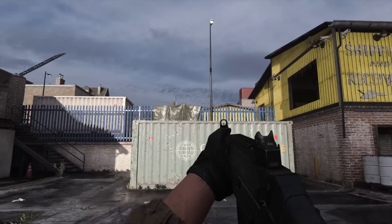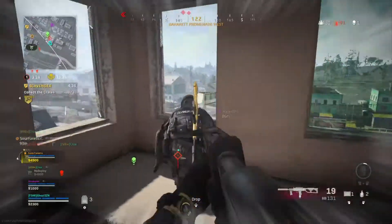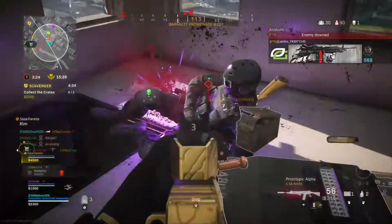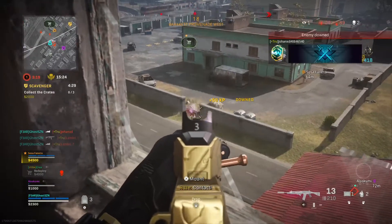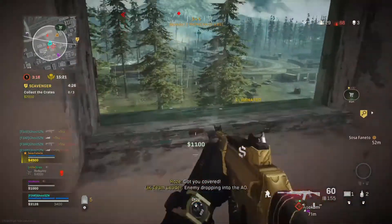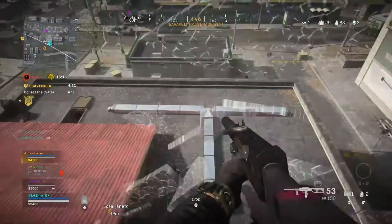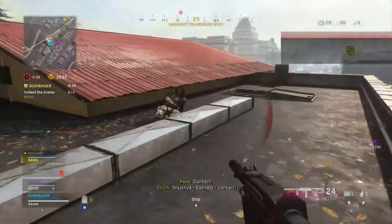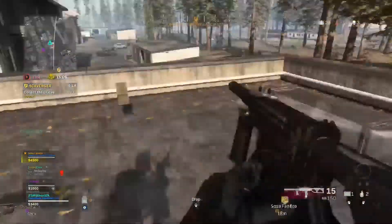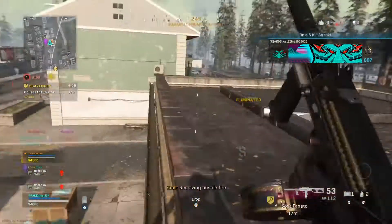Here we have the recoil pattern for the Growl, and we already know this thing is a beamer. Ever since it's been out it just doesn't move. When it got nerfed it didn't receive a recoil nerf, so it's still a mad gun. In terms of accuracy and control, it's a lot more appealing than the A-Max — a lot easier to control, a lot more beginner-friendly. So for people that shoot zigzags with the A-Max, grab this weapon because it doesn't require much. It's pretty powerful — it's a better version of the M13, except it doesn't have close range engagement abilities.